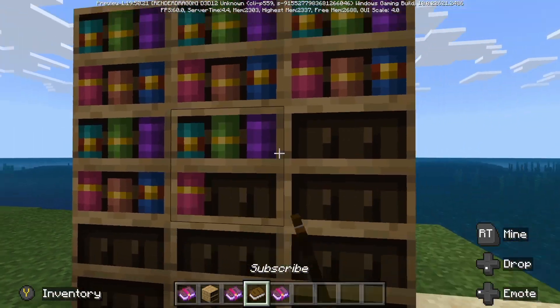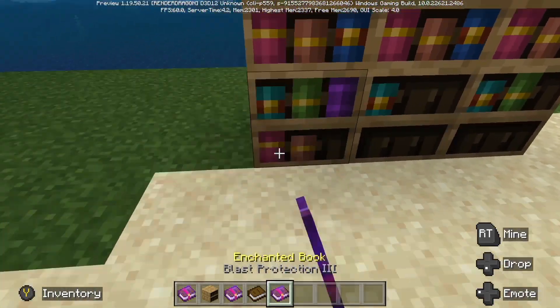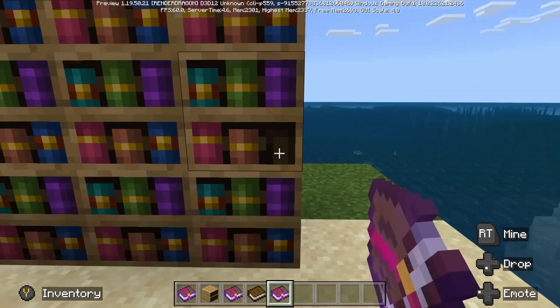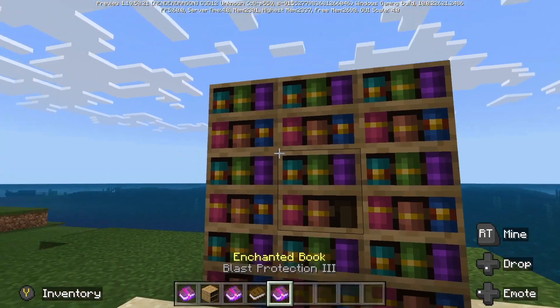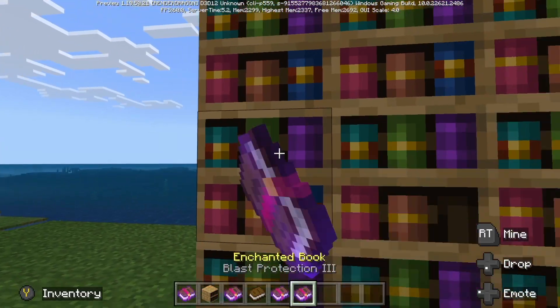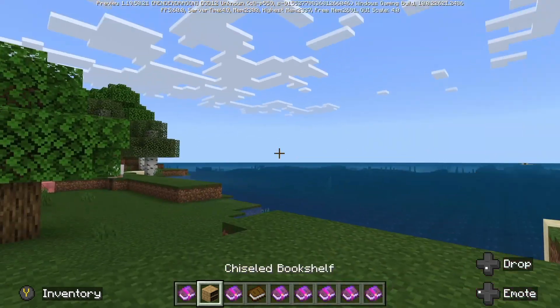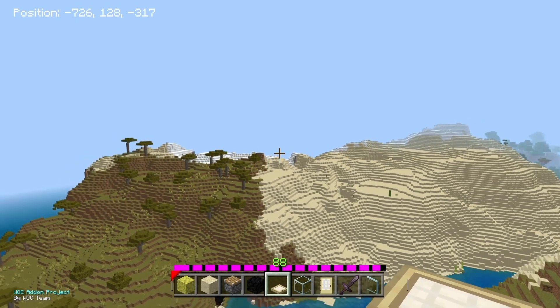I'm just gonna fill up this bookcase with enchanted books, but you can see it does look really nice. You can just take one out and sort of arrange your bookshelf to make it look really nice and have missing books.